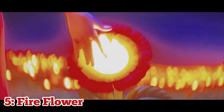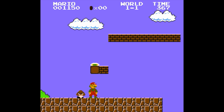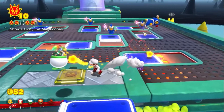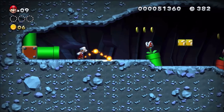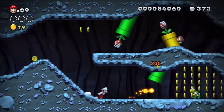At number 5, we have the Fire Flower. I am honestly shocked by how underutilized this thing was in the movie. The Fire Flower also originates from the original Super Mario Bros., and in my opinion it is way more useful than the Super Mushroom. It gives the user the ability to spawn fireballs and throw them at enemies. That might not seem like much, but it's super convenient and makes mowing down enemies that much easier — at least in the games.